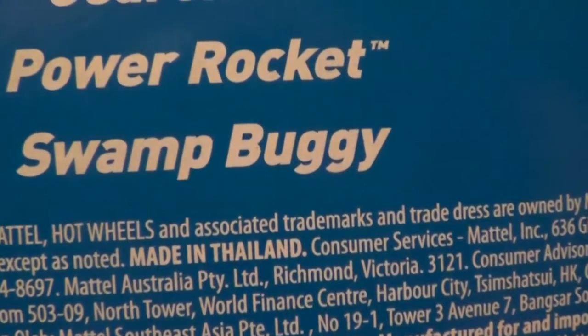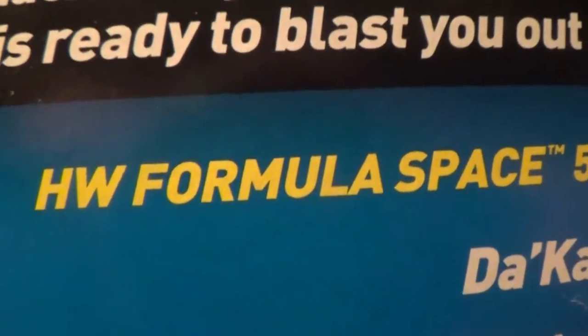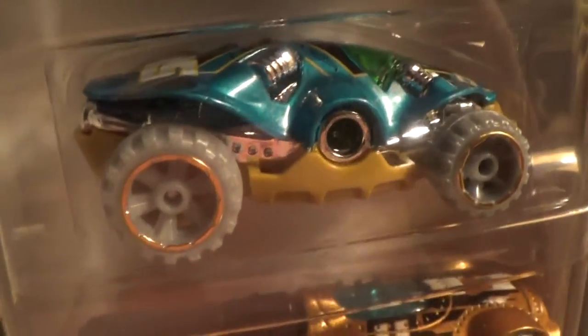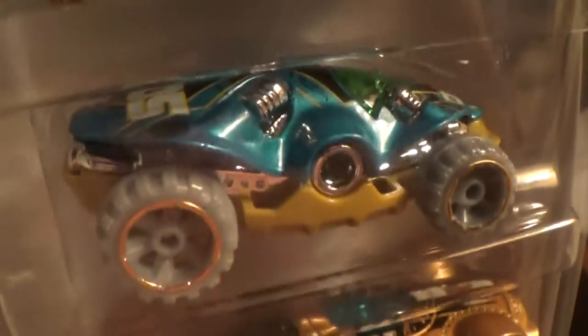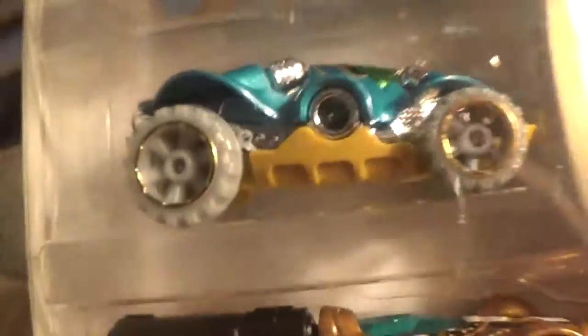Last but not least, we have the Swamp Buggy, and it is in the Hot Wheels Formula Space 5 pack series. This name definitely fits exactly what it looks like — a buggy, a very weird and superstitious buggy.